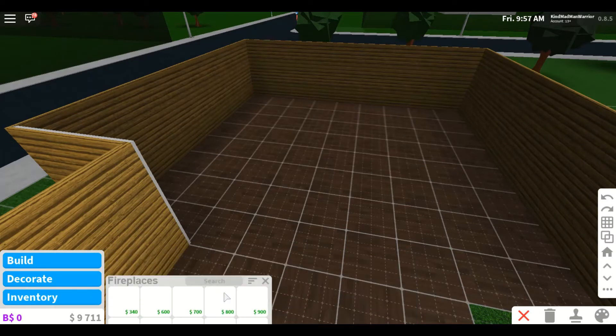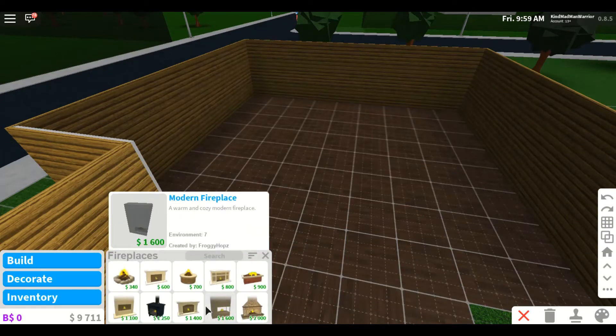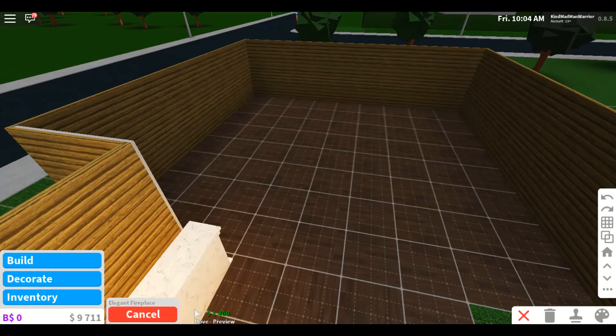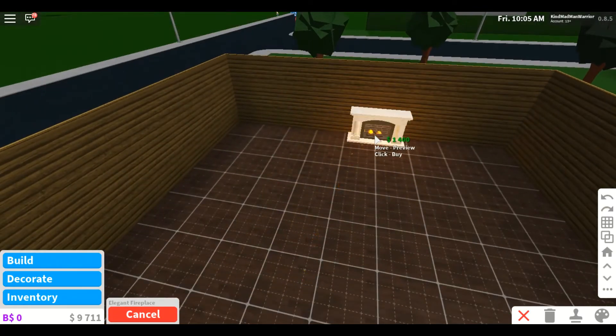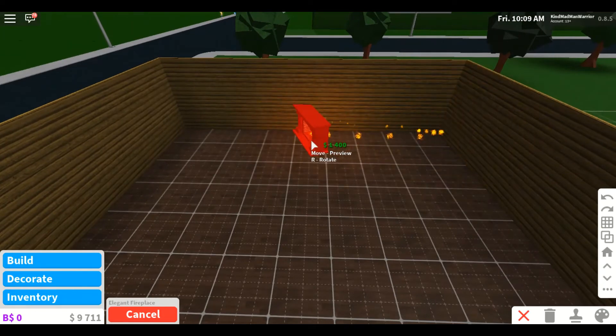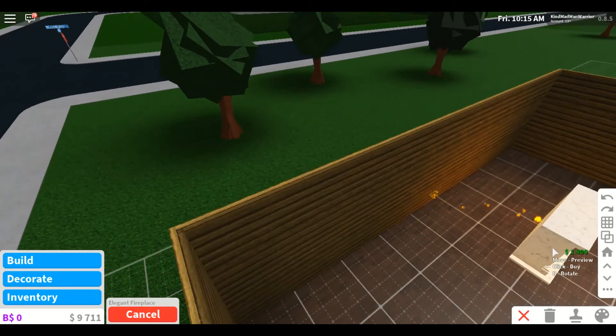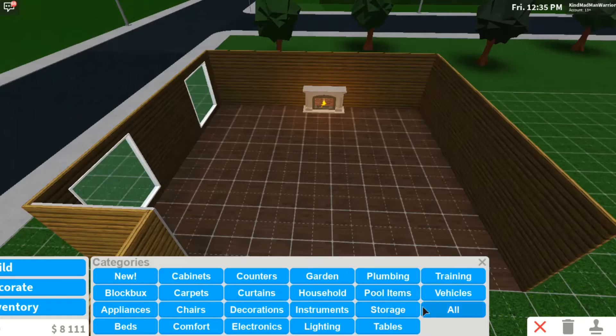I found fireplaces and they're pretty expensive, but I'm willing to go for it. This one right here is gonna be our candidate. Now where are we going to place it? Okay, definitely not against the wall — let me figure this out.